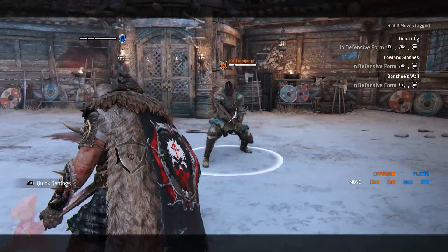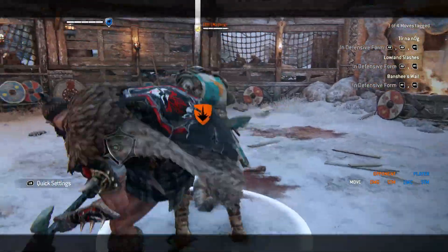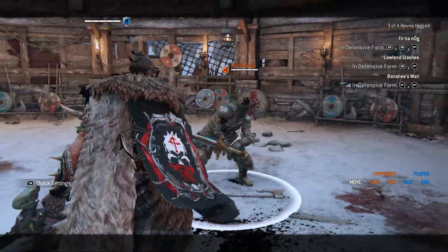On Highlander, when in offensive stance, if you dodge the shoulder bash you get a guaranteed unblockable heavy.